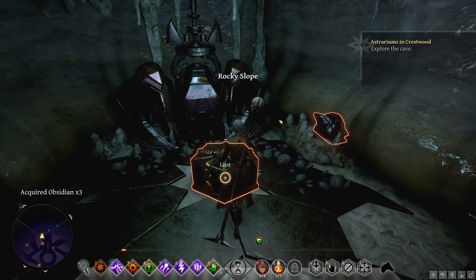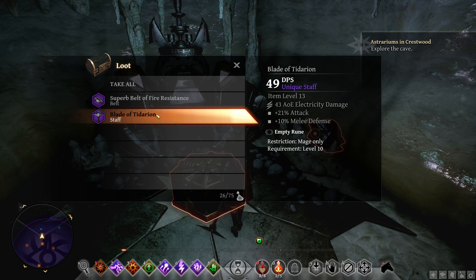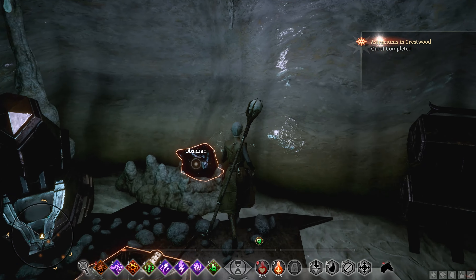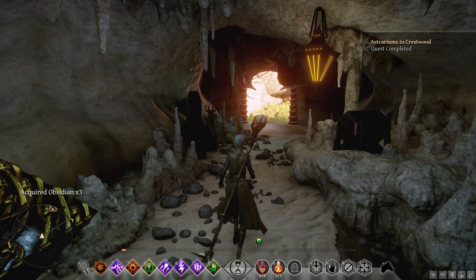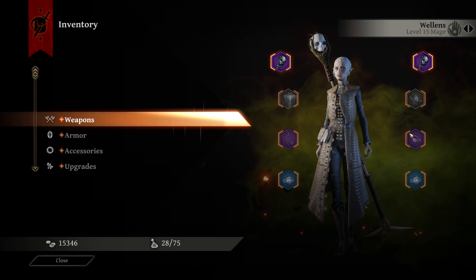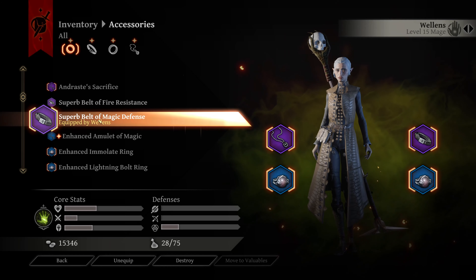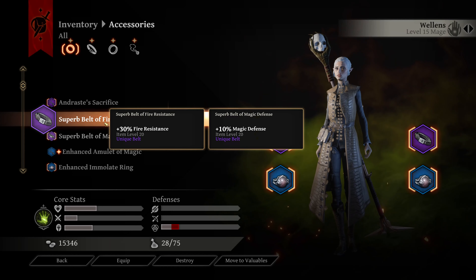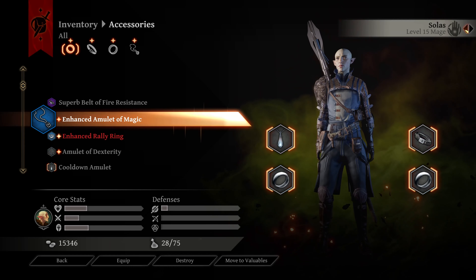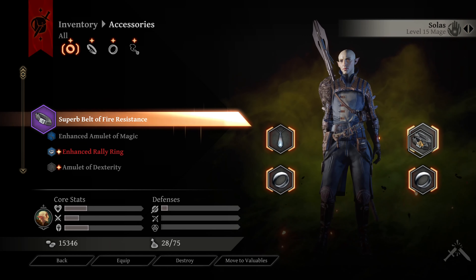We get a fancy prize here for doing all that — a Superb Belt of Fire Resistance. Blade of Tadarian, 49? That's cool but not the greatest. That belt on the other hand could probably be good for somebody. I have Andraste something — a belt of magic resistance. The fire resistance is 30%, that's actually pretty good, especially against something fire-related. Probably better this way.